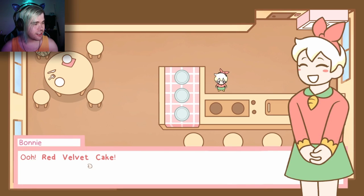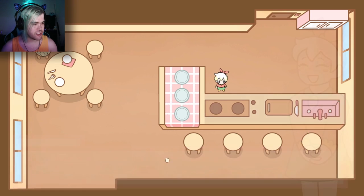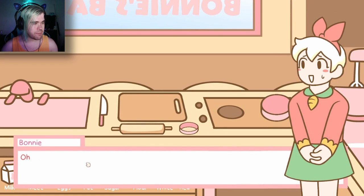Is that red velvet cake? Red velvet cake — what a good choice. Alright, let's start baking then. I should click on the prep station to bring it up. Alright, baking time. How do I make red velvet again? I should check my recipe book.